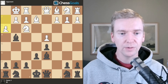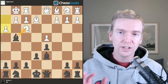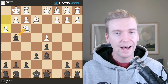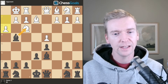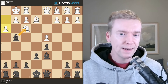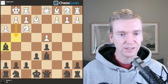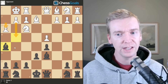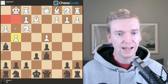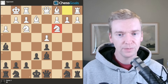H3 by white — white is putting a question to this bishop: does it want to retreat or trade for the knight on f3? Usually in chess the bishop is slightly more valuable than the knight, so even though they're both worth three points, you don't really want to trade a bishop for a knight unless there's a good reason. In this case it's okay to take, but it is better to drop the bishop back. So the bishop goes back. If white plays g4 here, that can be a dangerous decision because moving that pawn forward creates a lot of air in front of the white king, making it easier to attack. White does not play g4 — instead they play knight to c3, developing their other knight.